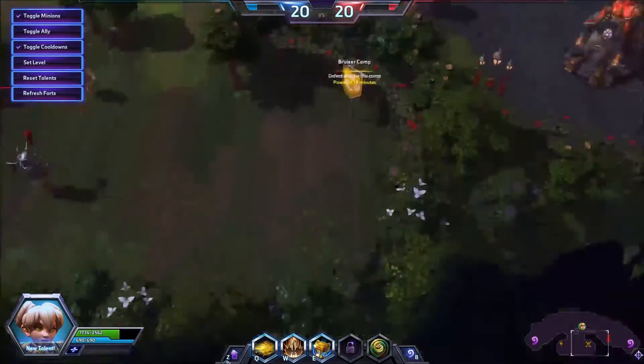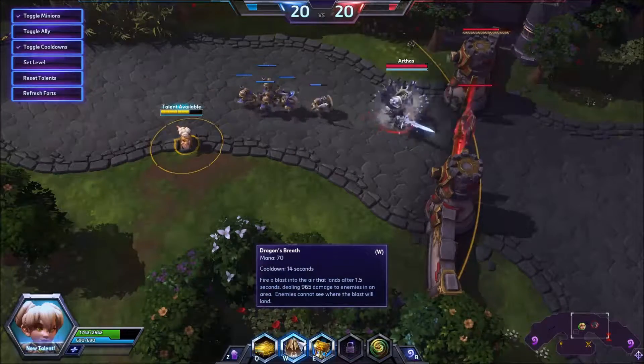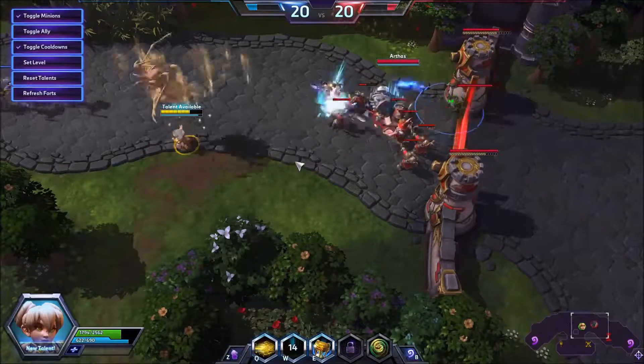The Q doesn't hit structures, so that's probably good. But the W does, and it also does a decent amount of damage, which would be really good to poke.